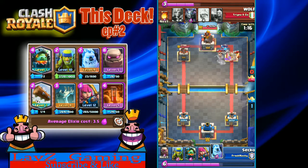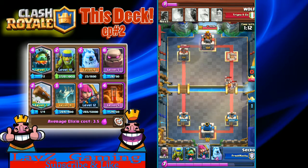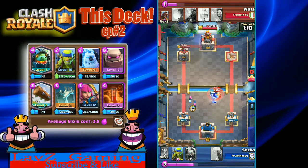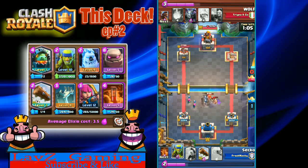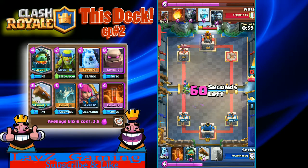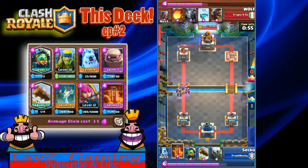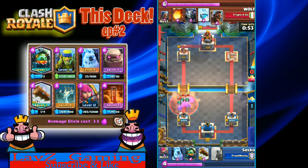That is the first tower of the game, well played by Seko. He's got E-Barbs coming down. A Valkyrie to defend, and he quickly puts down a Golem with Archers in the left lane trying to pull everything over. Skelly Hut in the middle — he was able to get them to come over. Spear Gobs in as well. Minion Horde comes down and he goes ahead and Poisons all of that.